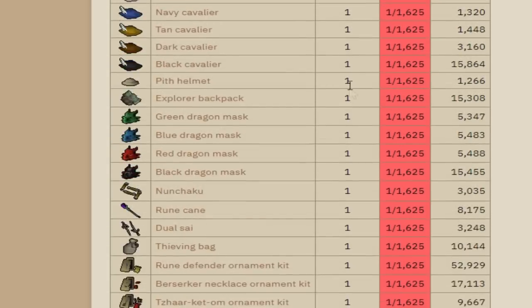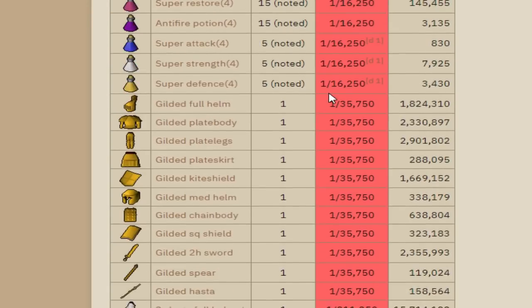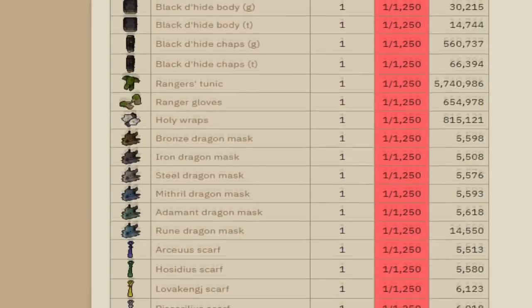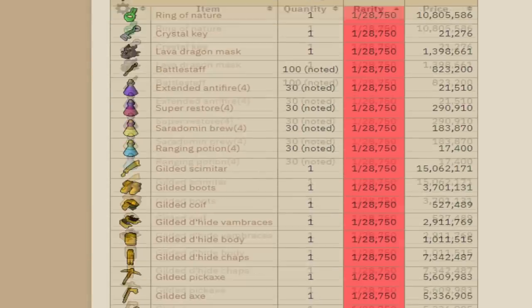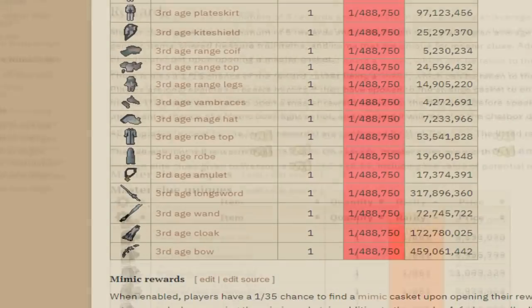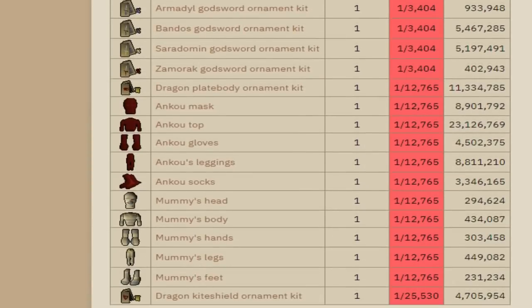But that's not even the hardest part. The real hard part is actually the third age that is part of hard, elite, and master clues. So these are the rates for hard clues — it's 1 in 211,250 per roll on the hard clue table in order to get a specific third age piece. And when you can only complete 10 or less per hour, that is a lot of clue scrolls in order to finish every single third age piece, because once again, to finish every piece you're likely to have to get duplicates of a lot of them before you get every single one.